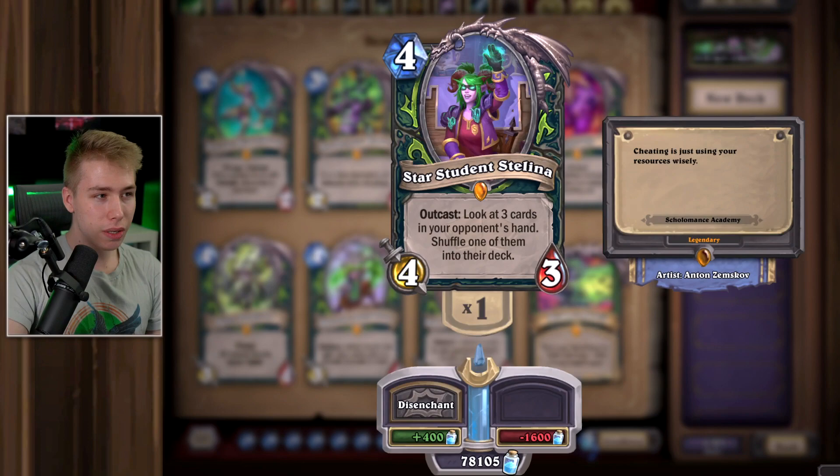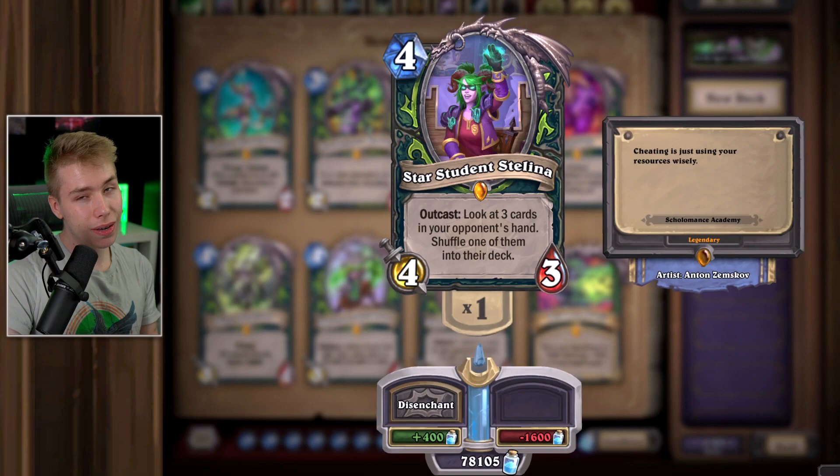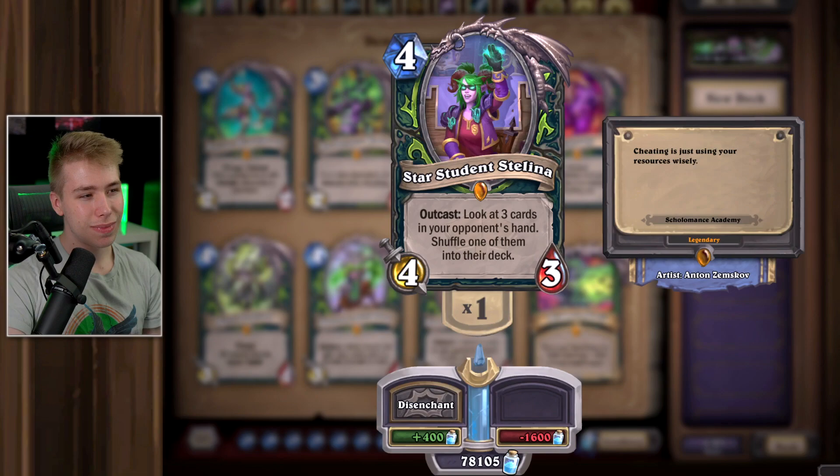Star Student Stellina has been fairly useless — pretty useless card. It's funny though: if your opponent plays a Reno deck or any deck where they keep a specific card in their hand for a long time and you play Stellina, it's pretty funny. But it's not good at all. You can safely disenchant her.